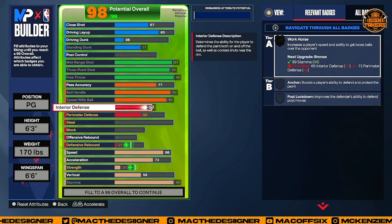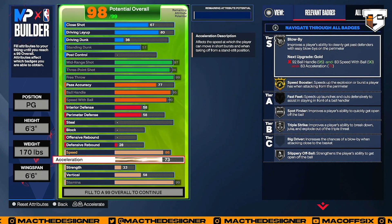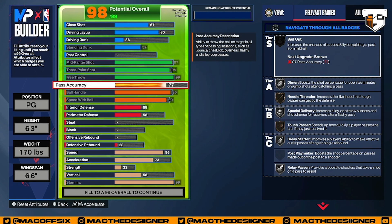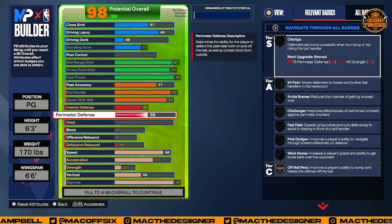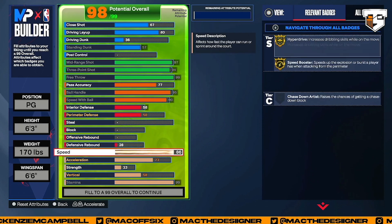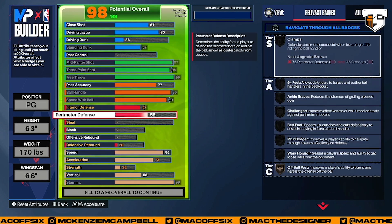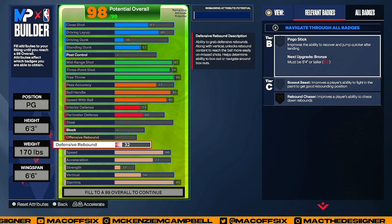We're gonna go up in interior defense because when you play pro-am you're gonna be guarding your back doors. After that you can really just put the points wherever you want. Before anybody in the comments tells me about pass accuracy being low — this is literally the minimum pass accuracy that most guards have. That 77 pass accuracy is gonna zip the same way it does if you got an 80 plus. The only difference is if you got a 91. You can put the rest of the attributes on perimeter defense to get a little more contest.